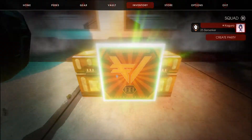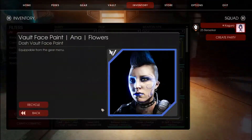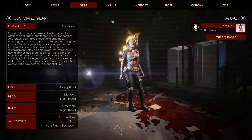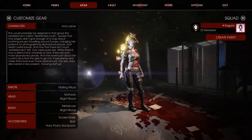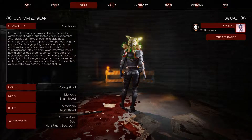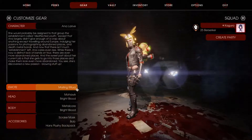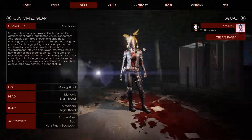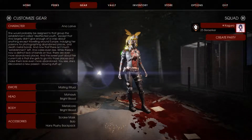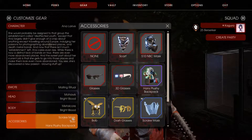That kind of looks cool by the way. Another flowers — alright. This is what my character looks like with a plush backpack, and it's Hans. With the straight mask at the mouth — I really like this Bob Gold skin that I got.